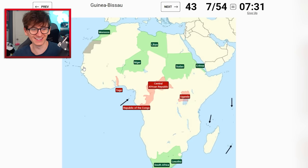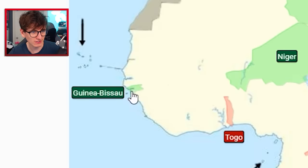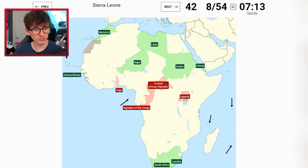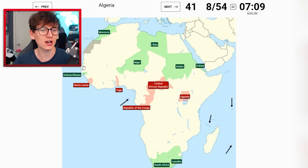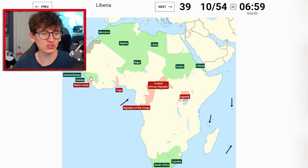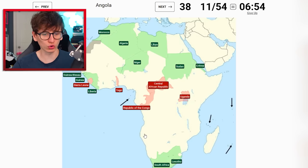Guinea-Bissau - I'm gonna try there - we got it! There's a little tiny river and it's the bottom one. Sierra Leone is around the same area, I think it's north though - I'll go there. Oh, it's south. Algeria is fine, it's just this big fella. Guinea - is it on top or is it underneath Guinea-Bissau? I think it's underneath - yeah it is!